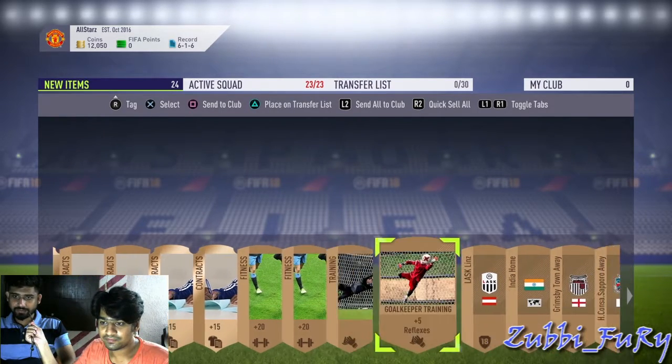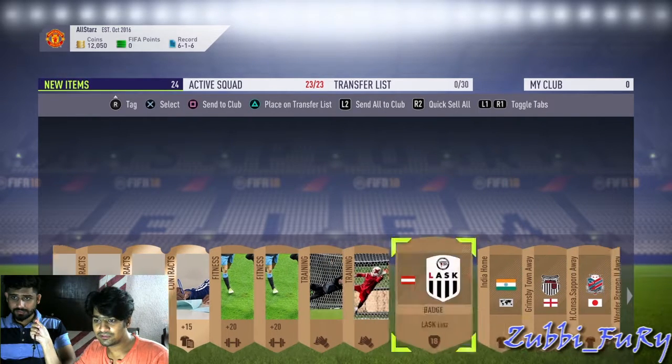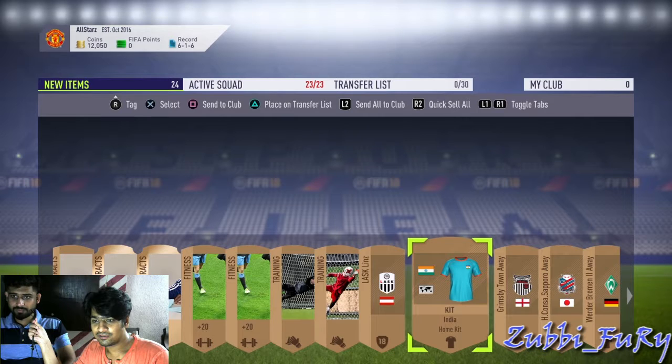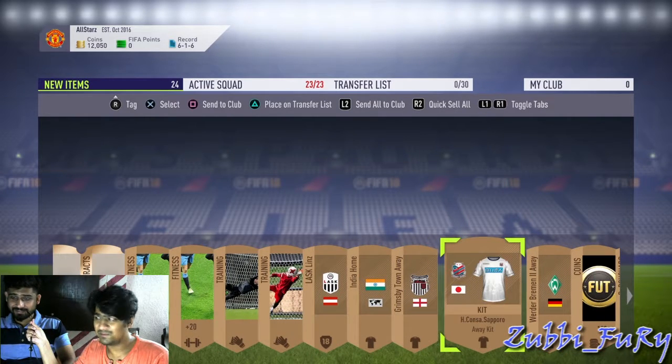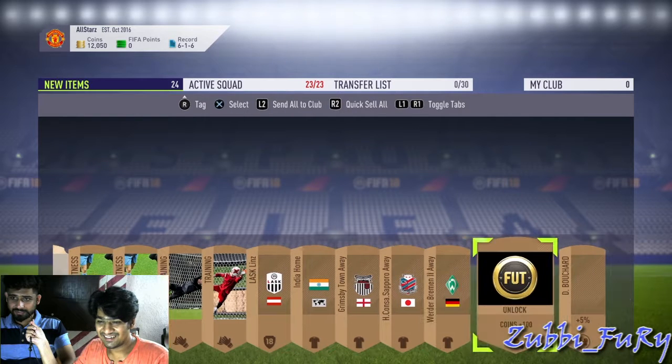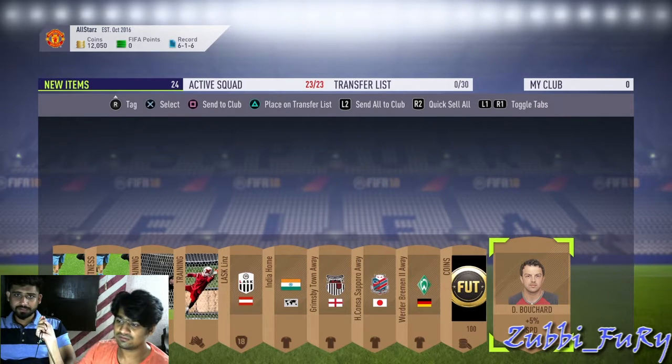We have fitness, goalkeeper training, and what looks like an India home jersey — I think we got the home jersey for India. We also got coins — 100 coins, which is kind of good. And we have a speed coach. Okay, that's it for the Jumbo Bronze Pack.